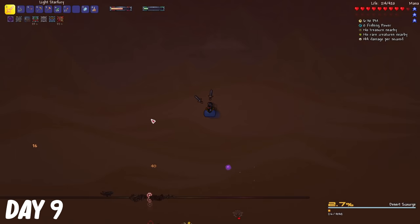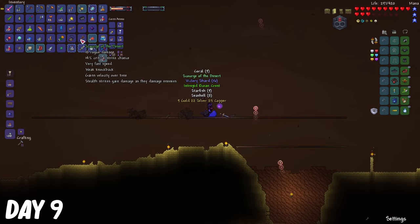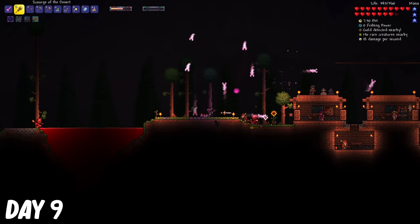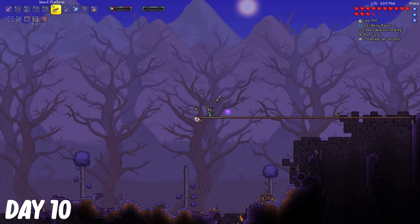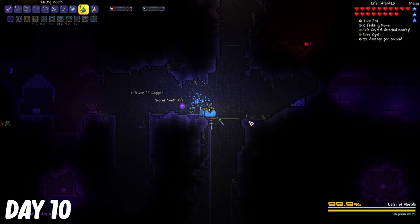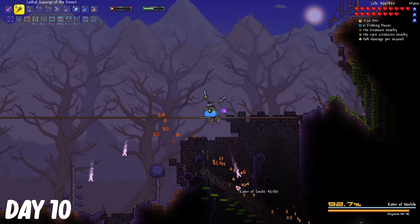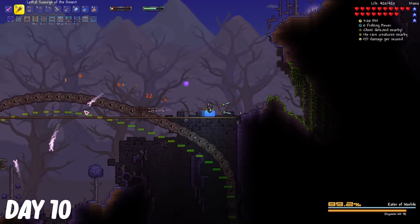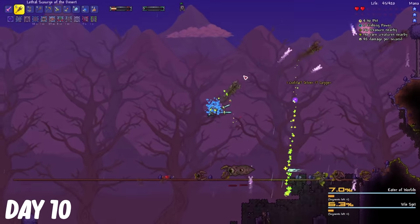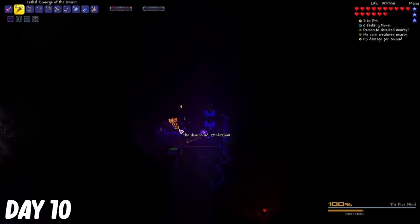I killed the Desert Scourge a couple more times just to get some more items and weapons. At night, I used my new weapon to deal with the Blood Moon. On day 10, it was time to fight the Eater of Worlds, so I made an arena above the Corruption surface.